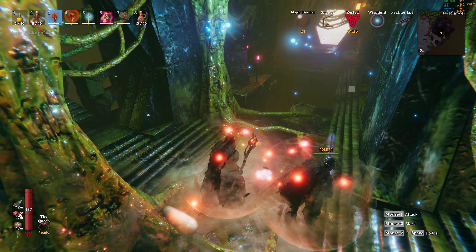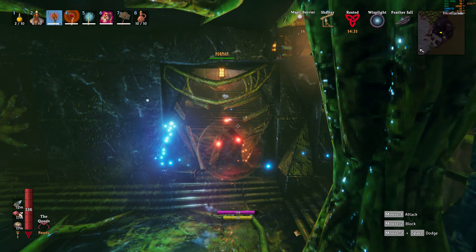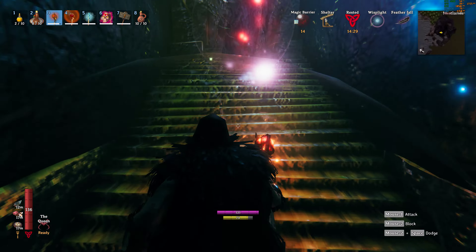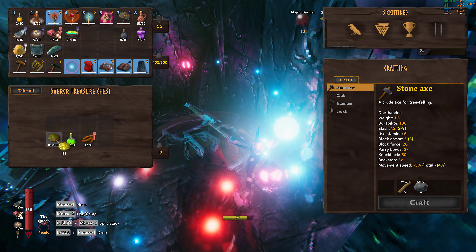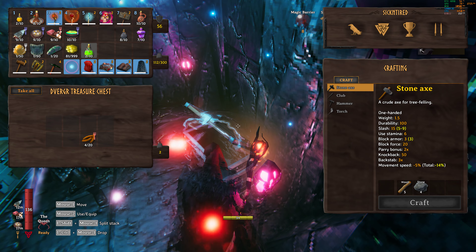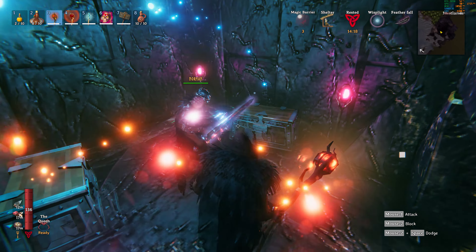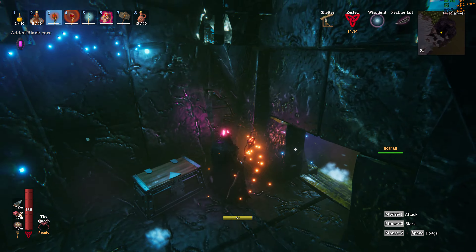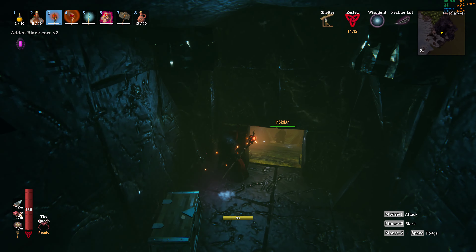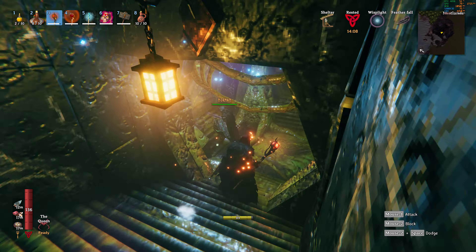Any eggs? Because there's one egg right there. Alright, going up the stairs. Secret room. You get gold. Grab the black cores. Alright, going through this wall.